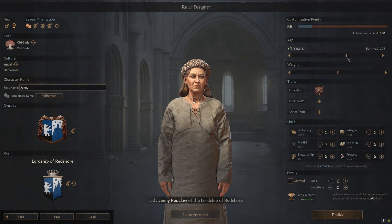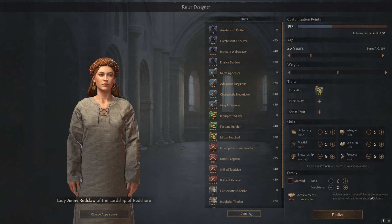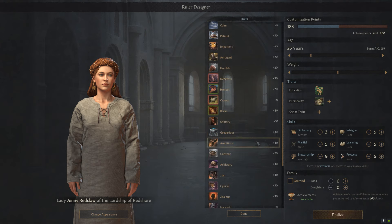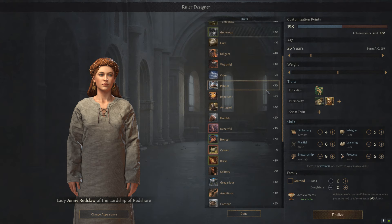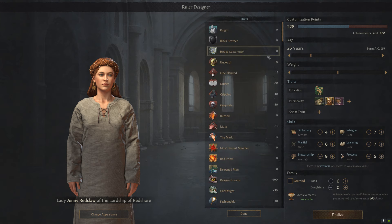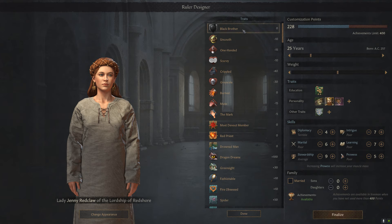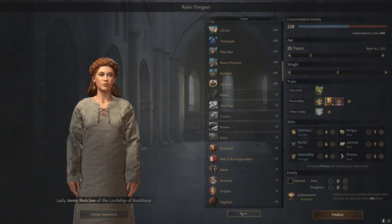Over here you get the option to customize your character — you can set their age to anything you want, I'm going to leave it at about 25. You can set your weight, and for this character I feel like they'd be a bit of a clerk, just a decent start. Personality-wise, I think they're going to be greedy because they're a clerk right by a major port, authoritative as head of their house, and cynical. There's other traits like uncouth, and you have the House Customizer trait, which gives you the option to actually select other houses when you start the game. You can also have dragon dreams and all sorts of stuff.